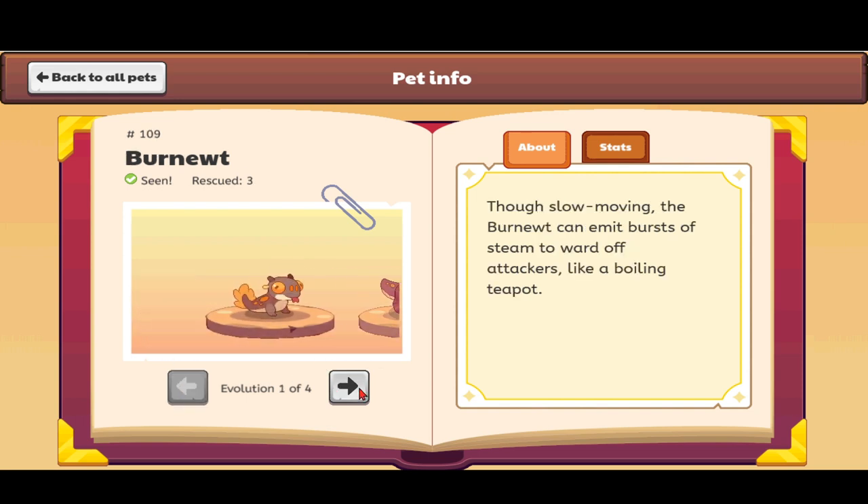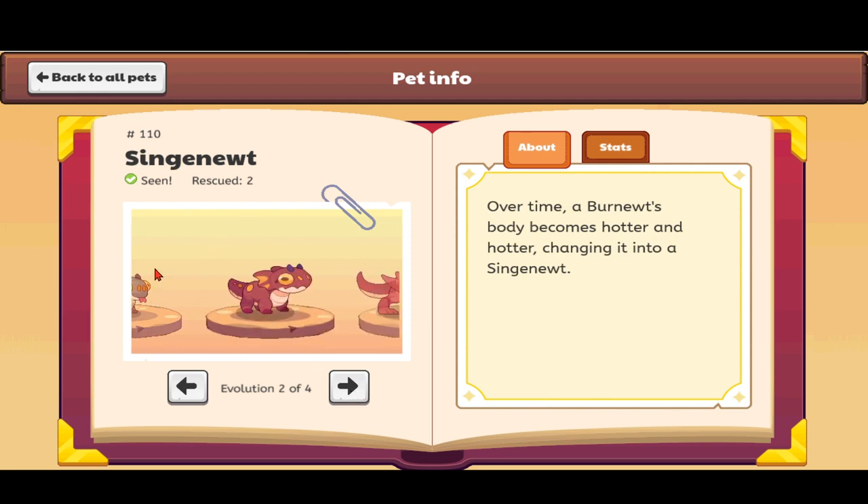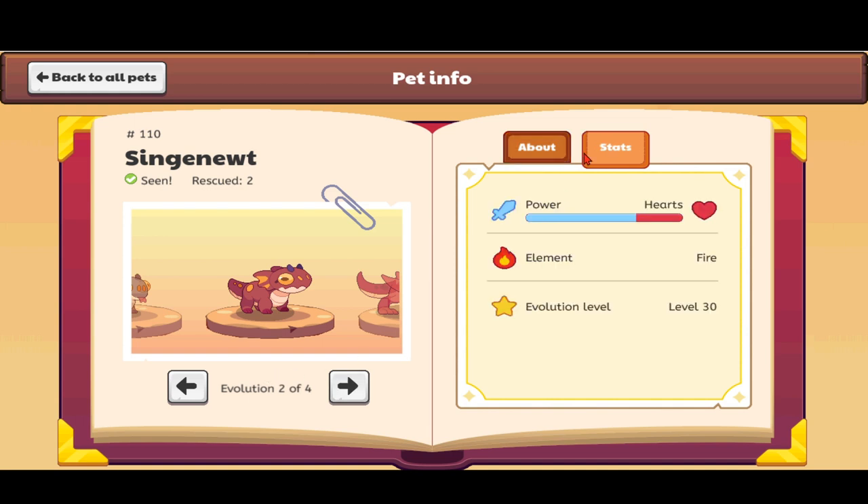Next is the Singed Newt. It changed color because it's molting and growing. It looks more like a dragon now with dragon-like ears, an eyelash, horns, a chomping mouth, a stubby body, and a stubby tail — still very cute. The description reads: 'Over time, a Burn Newt's body becomes hotter and hotter, changing it into a Singed Newt.' It has more power, fewer hearts, and is a fire element pet that evolves at level 30 into the Infanute.